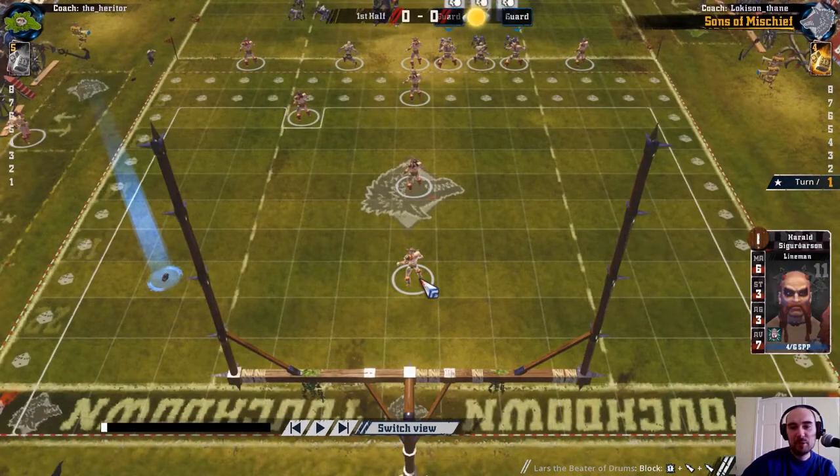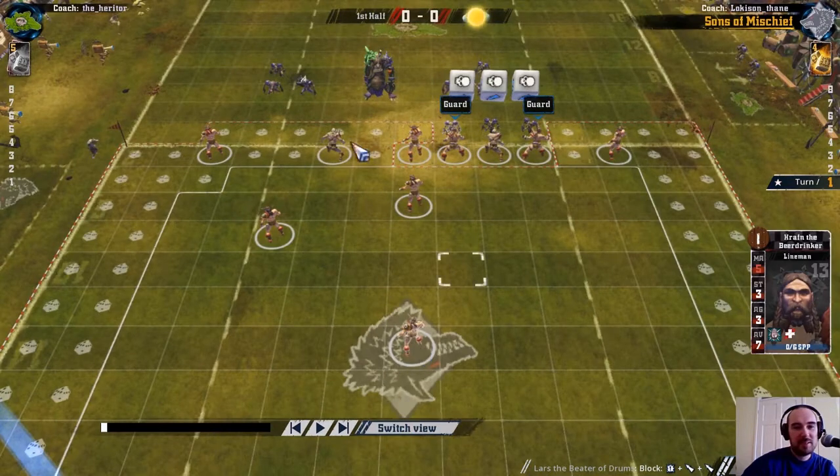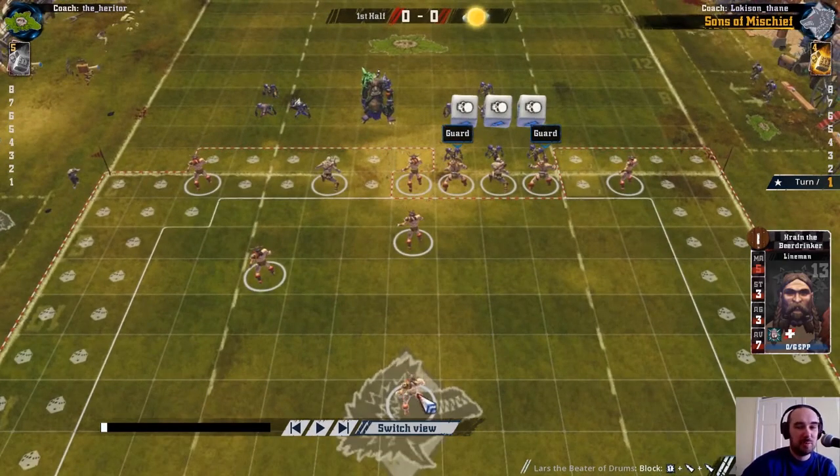We're going to have to look at the Norse team slowly. There's lots of linemen on this team - one back here with 4 points, so a good candidate to score. There's a movement 5 lineman who I'd expect to see up on the line of scrimmage getting stuck in, because at movement 5 he's going to struggle to keep up protecting the ball carrier. If he's in the mix where his movement doesn't really matter, I think he'll be more effective.